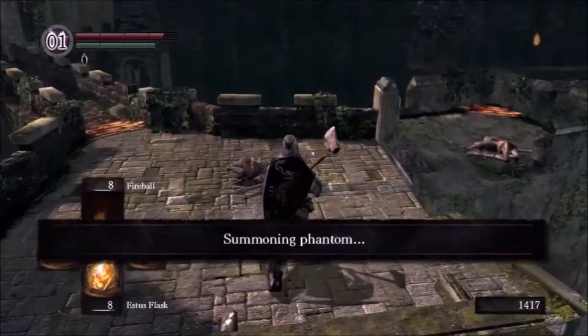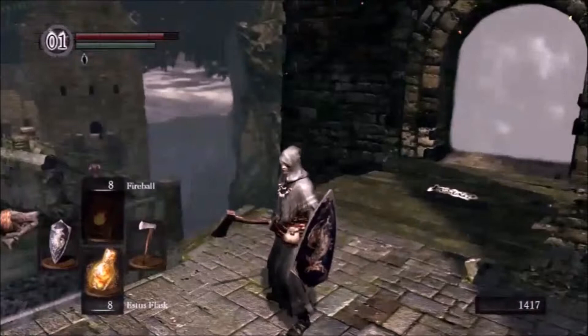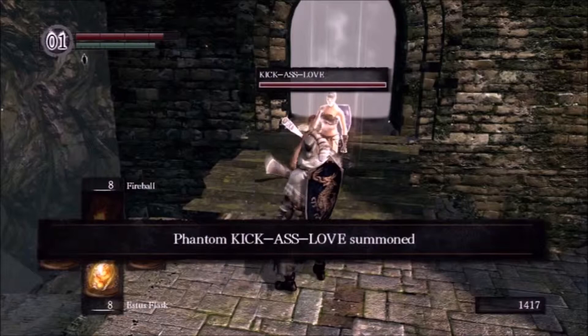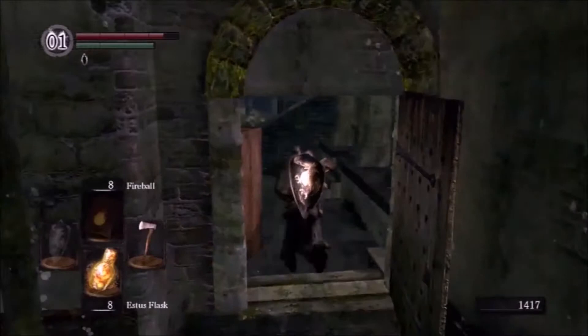Down there in the graveyard, by the entrance to the Tomb of the Giants, there's a blacksmith at the bottom of that whole skeleton area. You can get fire first; I'd have to wait until I get to Anor Londo for the lightning. Lightning works well too — it's six of one, half dozen of another. Fire is the easiest to upgrade: go mess around in the swamp, farm slugs, kill Quelaag, and then farm slugs after you've defeated the boss in that area.